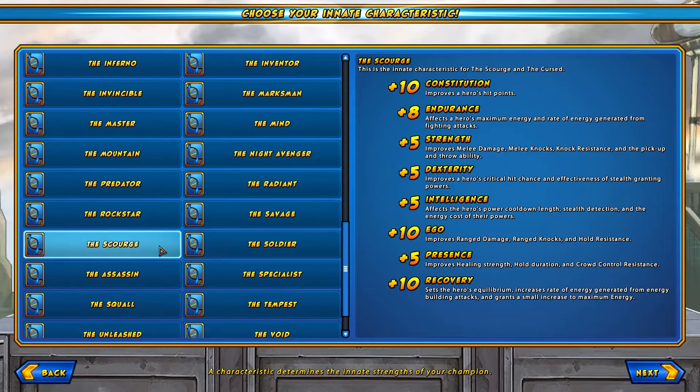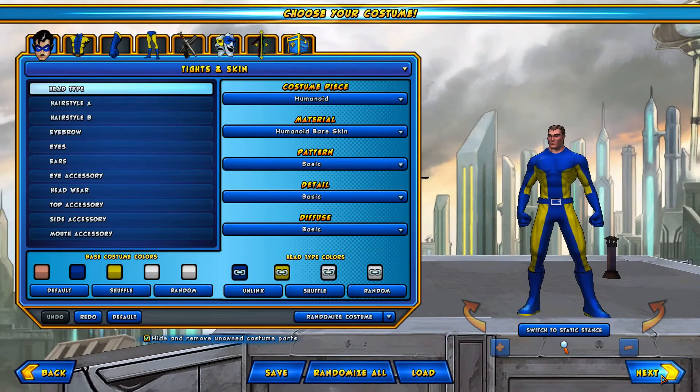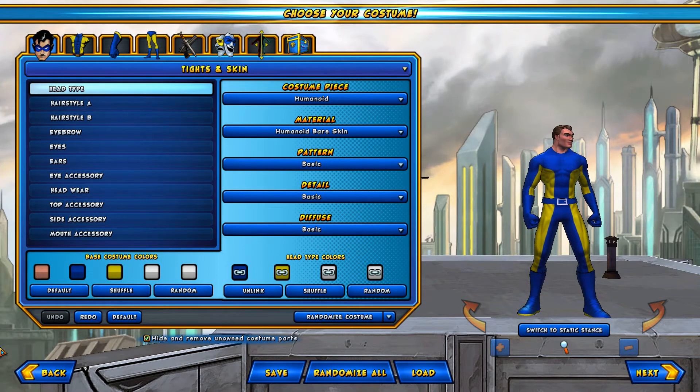For a range character, I think Scourge is good. Constitution, Ego, and Recovery — perfect. Now let's get to designing our character.